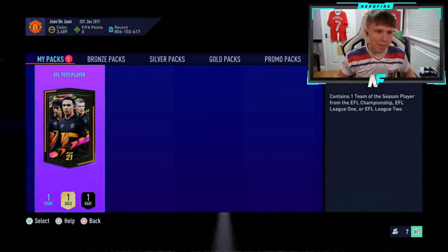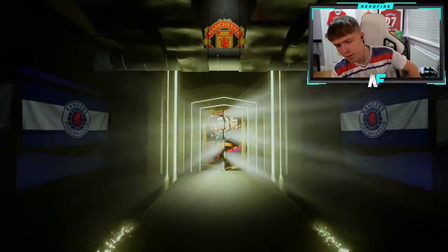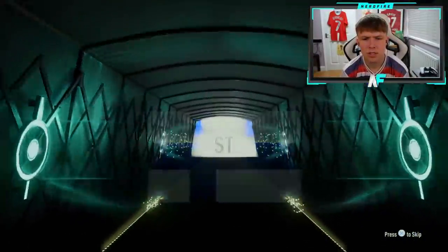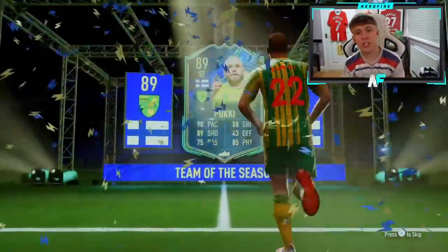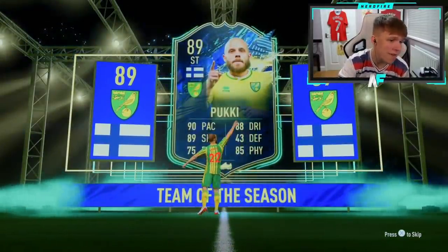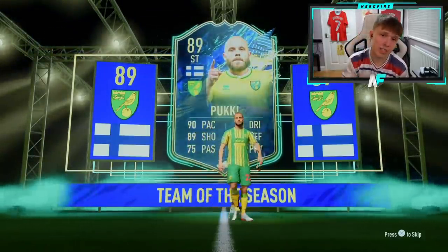Pack number 16 — come on, Emi Buendia from Argentina! Oh it's Pookie — Pookie, no party. That's decent though, it's a different one we haven't seen yet. He's nearly in the top five and also has a strong link to Buendia, so that's nice to see.